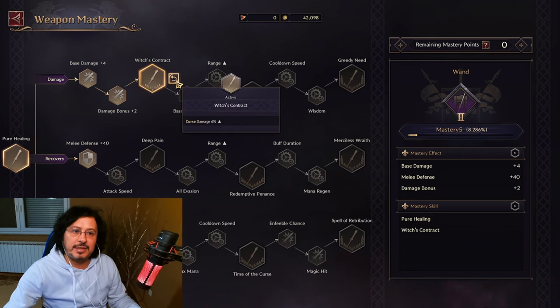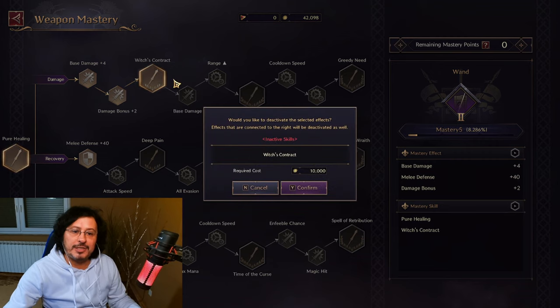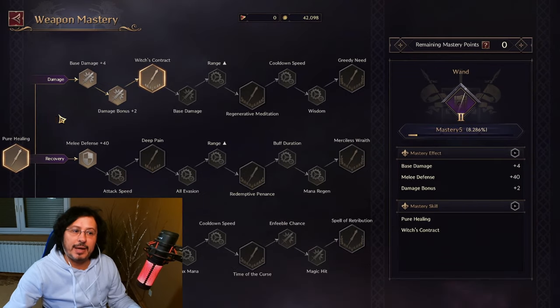Can you reset? You can reset one by one by spending a large amount of the Solant gold currency, and you can move these mastery points to another tree. Now you clearly understand what weapon masteries are and why they are so important.